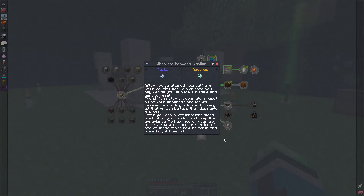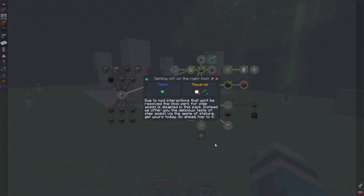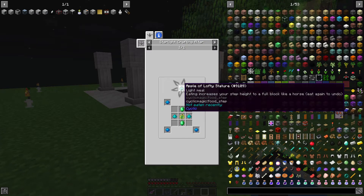After you've attuned yourself and begun earning perk experience, if you've made a mistake, the shifting star will completely reset all your progress and let you re-select a starting attunement - losing all that XP can be less than desirable. Later you can craft radiant stars which let you stop and keep the experience. We're given a one-time choice of one of these stars. Also, the vco perk for step assist is disabled in this pack - instead there's the apple of stature, which increases your step height to a full block like a horse.